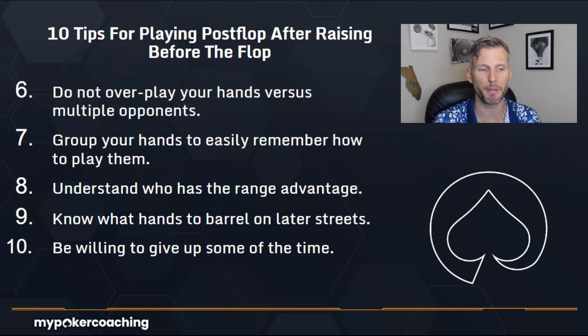Number seven: group your hands to easily remember how to play them. If you want to think about poker theory and work with a solver, understanding how range gets split into strategy is really cool. Group your hands like this: top of your range, which is usually the hand you want to value bet; the middle of your range, which are hands that might win at the river but aren't strong enough to bet the whole way; and the bottom of your range, which are hands that definitely aren't going to win — sometimes you give up, but sometimes they become good bluffs.